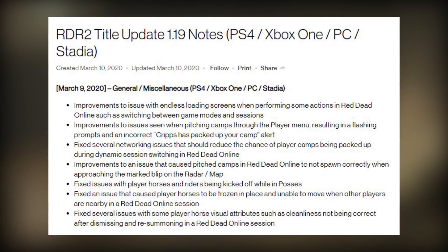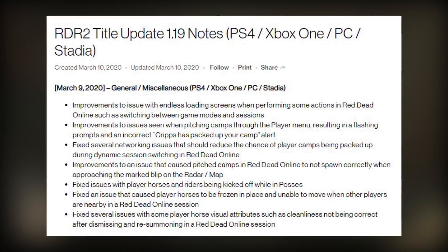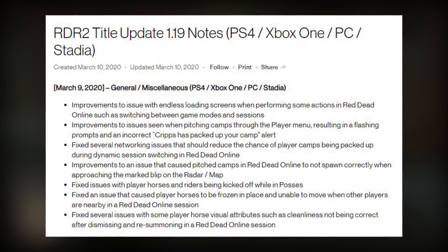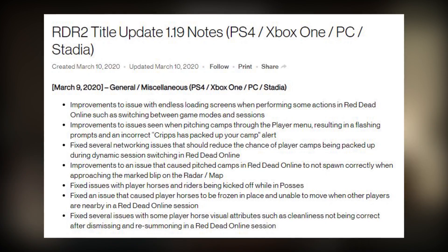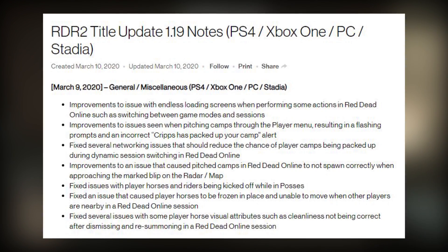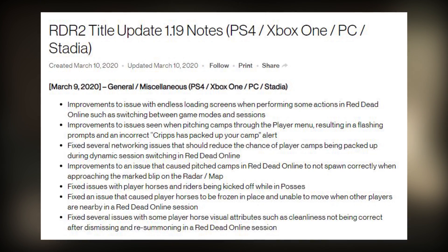They also fixed issues with player horses and riders being kicked off whilst in posses, fixed an issue that caused player horses to be frozen in place and unable to move when other players are nearby in a Red Dead Online session, and fixed several issues with some player horse visual attributes such as cleanliness not being correct after dismissing and re-summoning in a Red Dead Online session.